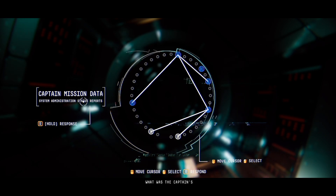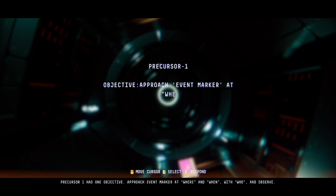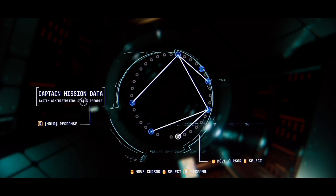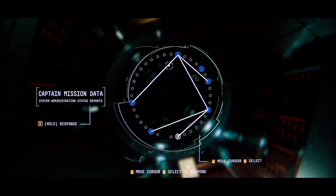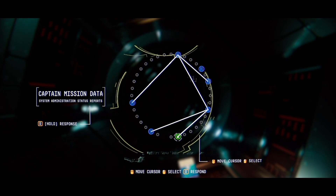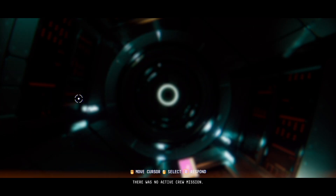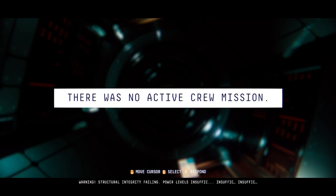What was the captain's mission? Precursor one had one objective: approach event marker at where and when, with who, and observe. What was the crew mission? There was no active crew mission. So they were just here alone for the ride? Just bring everything to where it's telling you to bring everything to and see what happens.